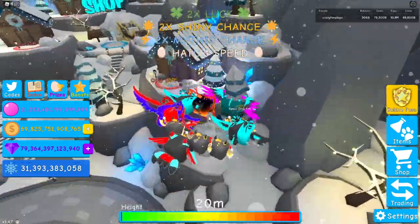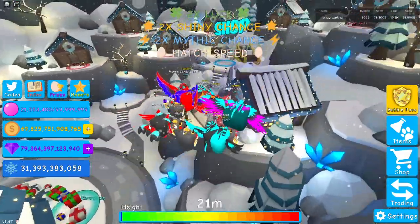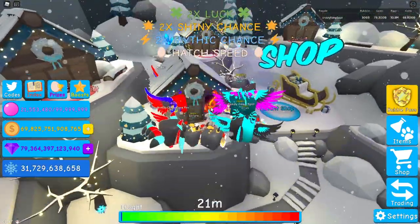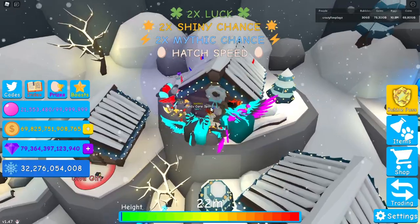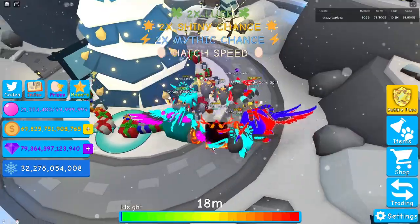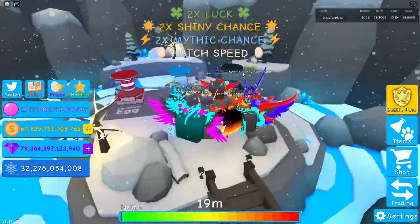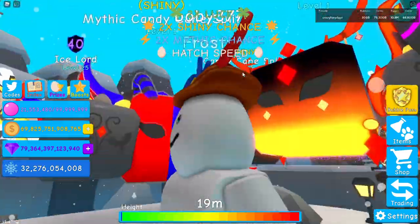There are also some other random methods — when this timer hits zero, loads of presents fall down, though you have to wait for it. Giving gifts has a chance of giving you a boost too. Let's try one — there we go, we got a gift: two times luck for five minutes. Not very beneficial, but there are lots of things you can do. The main three methods are: the shard shop, the bubble pass, and anything event-related. Hope you enjoyed and I'll see you in the next video — remember to subscribe!